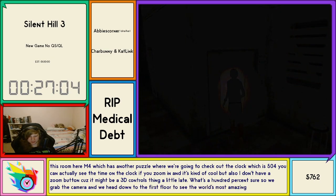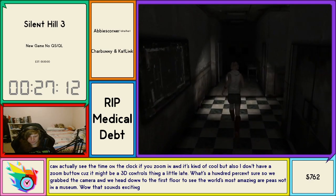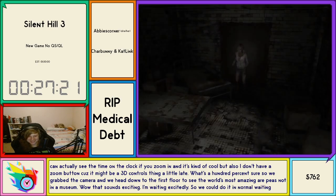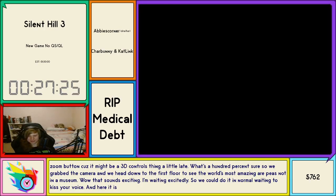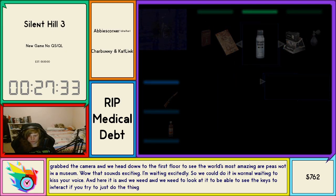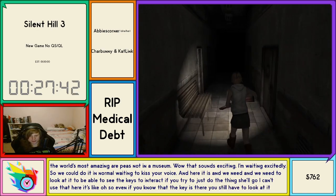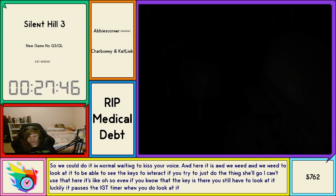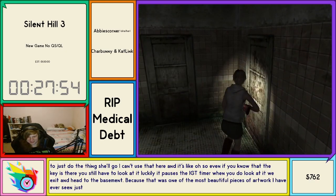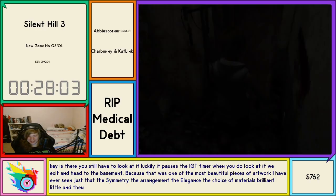We grab the camera and head down to the first floor to see the world's most amazing art piece — not in a museum. We need to look at it to be able to see the key and interact with it. If you try to just interact without looking, she'll say 'I can't use that here.' Even if you know the key is there, you still have to look at it. Luckily it pauses the IGT timer when you do look. We exit and head to the basement. That was one of the most beautiful pieces of artwork I have ever seen — I just really like the beetle.